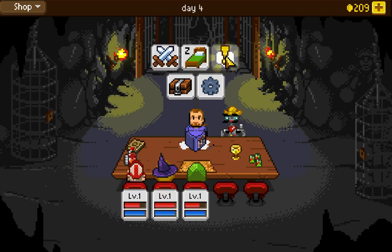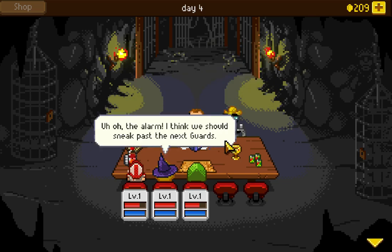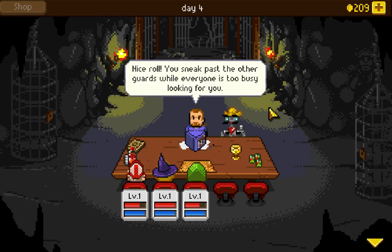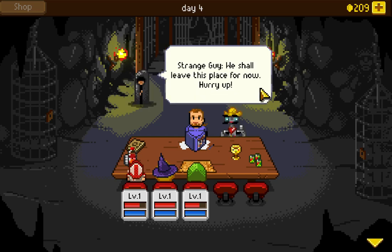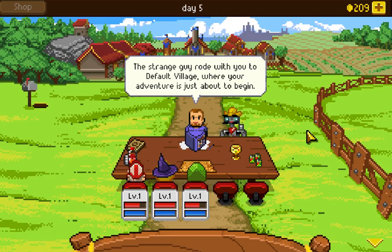Guard number three sounds the alarm: 'We have a situation on the second floor!' The alarm went off. We decide to sneak past the next guards — nice roll — and sneak past while everyone is too busy looking for us. As we reach the first level of the tower, a strange man covered in a dark cloak is waiting on his horse-drawn wagon. 'We shall leave this place, hurry up!' I like how his name is just 'Strange Guy.'